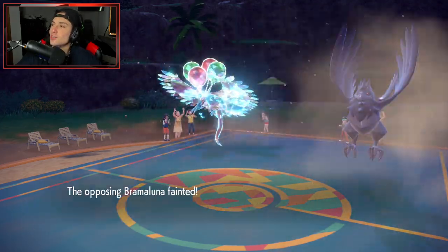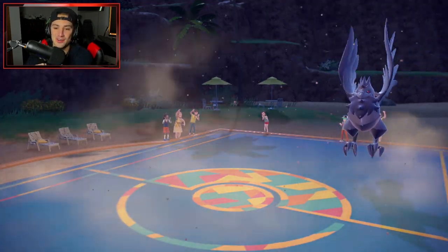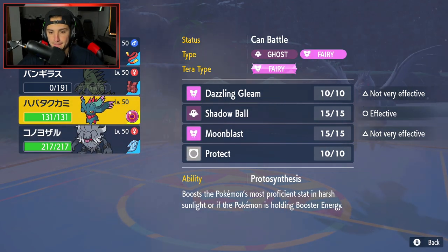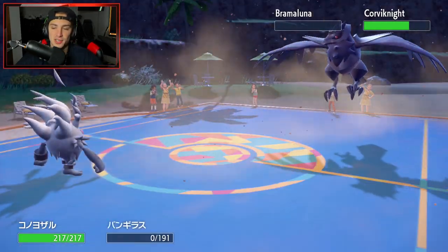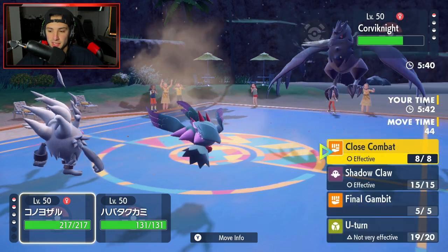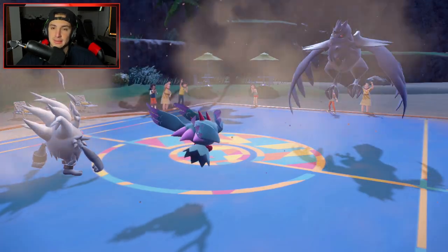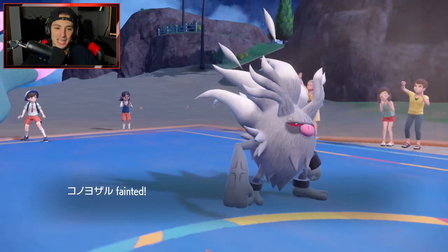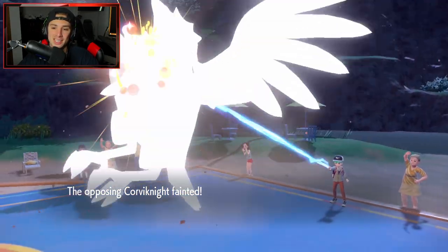It's too easy — killing it today on the ranked ladder, two and one. Love grabbing winning records. Annihilape has been solid, I love the Choice Scarf on it — so versatile with U-turns. It's game set match with Gambit coming out here. We sacrifice Annihilape for that and Fluttermane is the last one standing. Game, set, match — 2-1 for today's video.